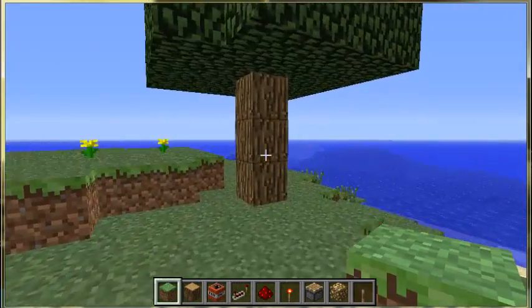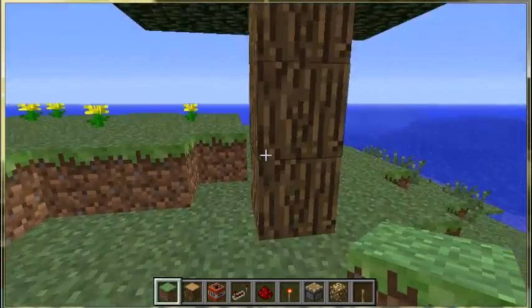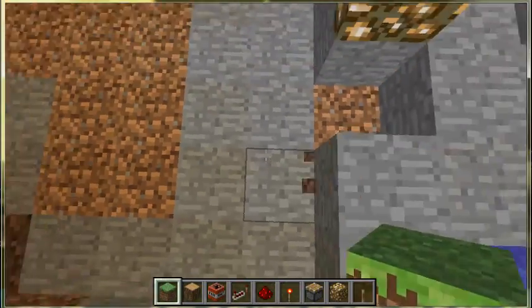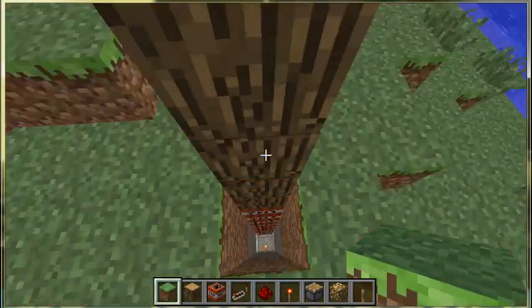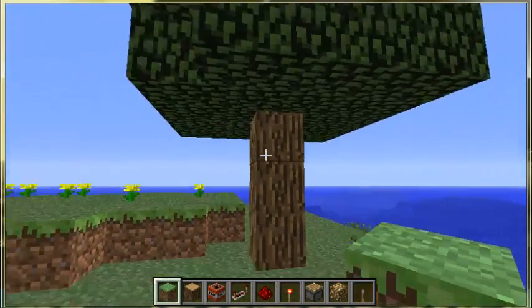So it's a completely innocent-looking tree. Your friend comes along — but wait, you have to set it off first. So start it up like this. Yes, and yes.